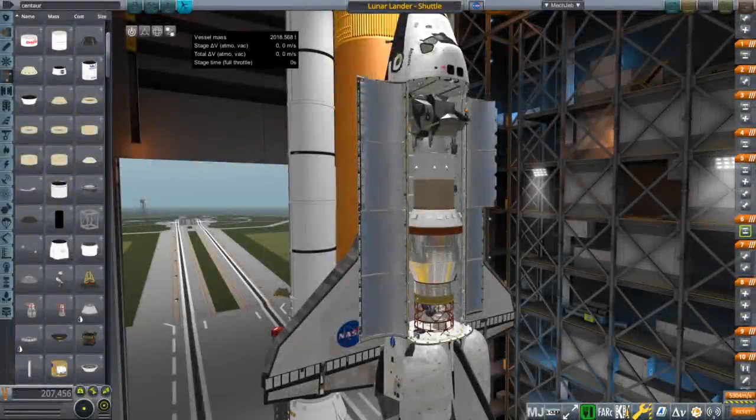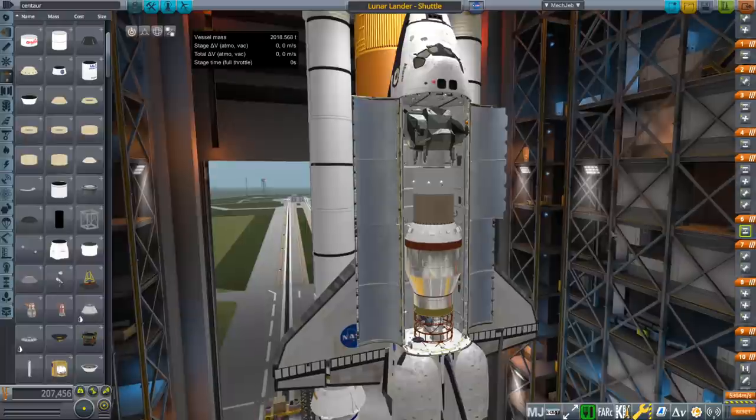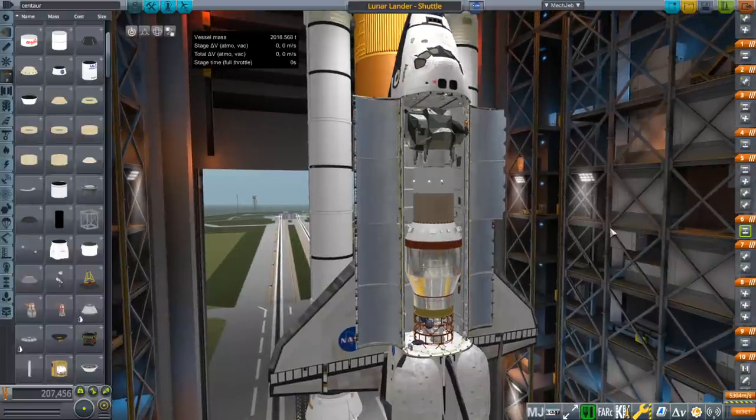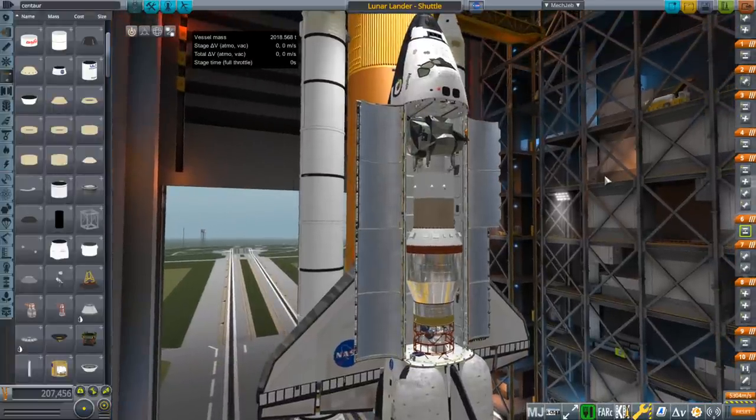Hello everyone and welcome back to Realism Overhaul Sandbox in Kerbal Space Program 1.8.1. In a previous video I had launched a Gemini mission to the moon — to lunar orbit and back — using the shuttle. It was a Gemini capsule with a trans stage and a centaur stage in the shuttle bay. The shuttle launched it to low earth orbit, then the centaur stage boosted it to the moon, the trans stage captured it into lunar orbit and then brought it back to earth. We didn't make a landing in that, and the landing is the harder part, of course.